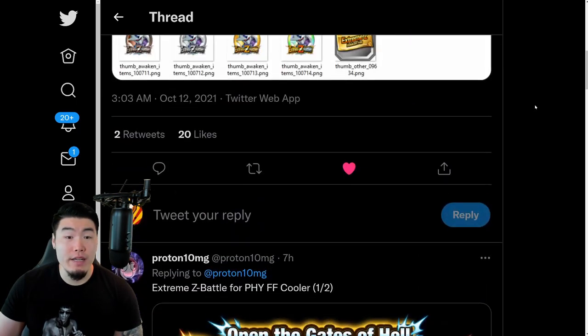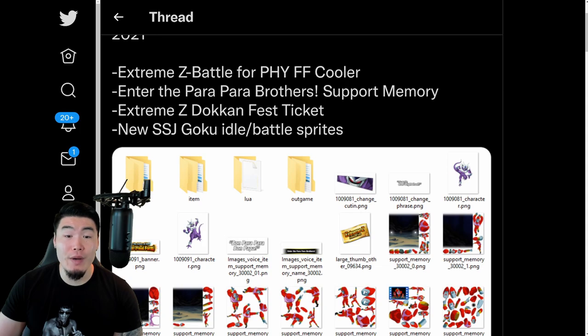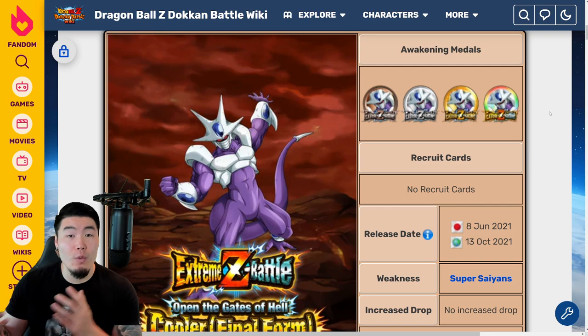Just to give you guys a quick breakdown: Xtreme-Z Battle for Final Form Cooler, the Parapara Brothers Support Memory, the Xtreme-Z Dokkan Festival Ticket, as well as the new Super Saiyan Goku idol/battle sprites. Shoutout to Proton10MG for that. Now, before we go, let's quickly check out the Xtreme-Z Battle event details as well as the Xtreme-Z Awakening details for the Final Form Cooler for anybody that doesn't know what he does.